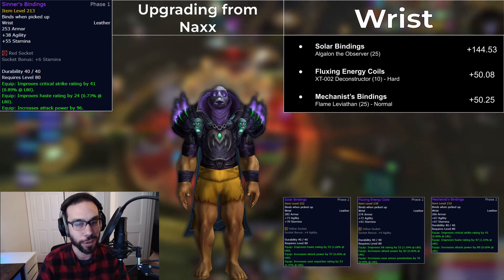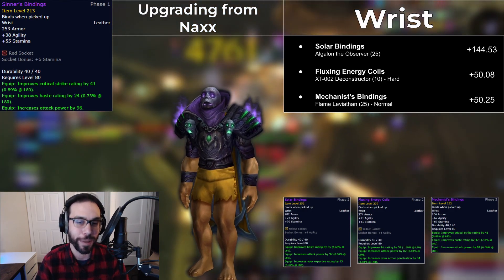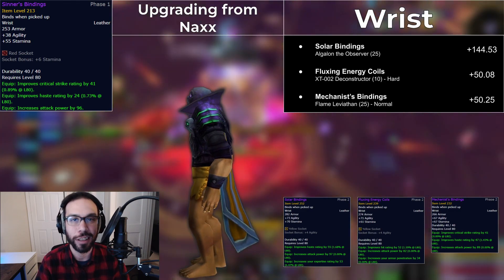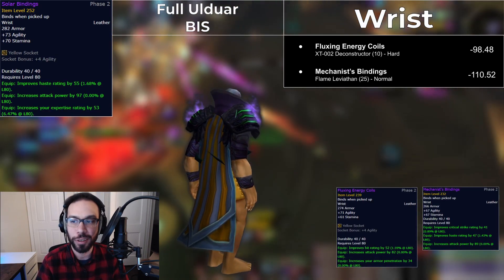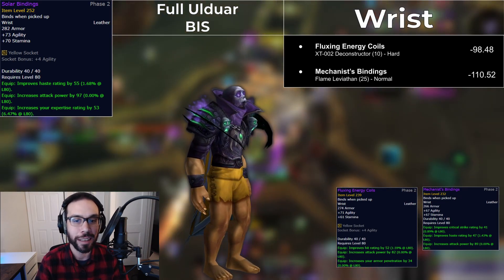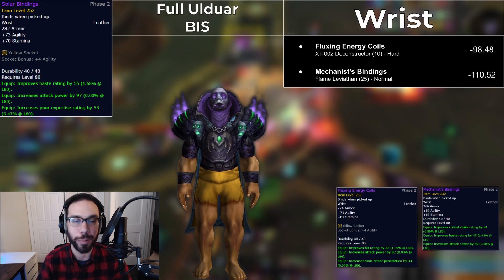Solar Bindings are a huge upgrade for a wrist slot item, but try not to get too excited because they only drop from 25-man Algalon. The other two — Flexing Energy Coils and Mechanist Bindings — are much more accessible and still a solid 50 DPS upgrade. The Coils from 10-man XT Hard Mode pull a little ahead of the Mechanist Bindings, which should be accessible to pretty much everybody since they drop from Normal Mode Flame Leviathan. Both are obviously still behind the Solar Bindings.